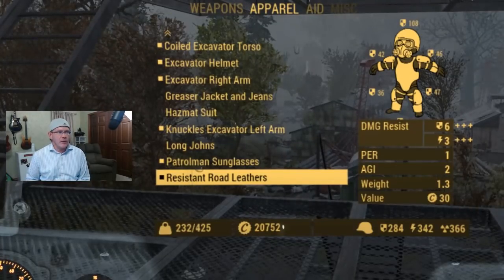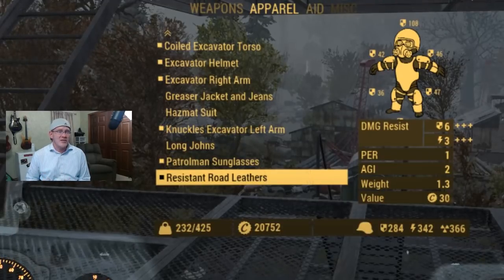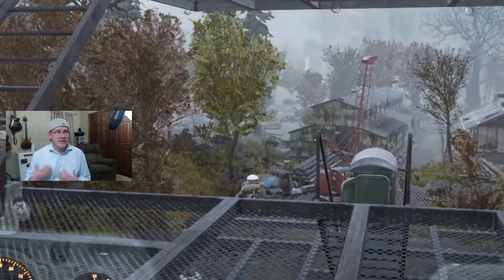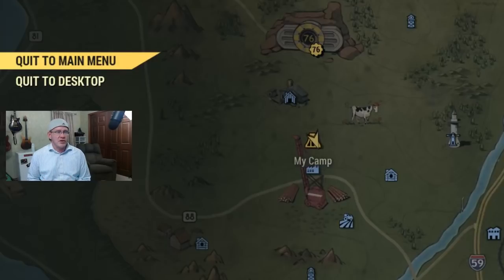Yesterday I did a video showing new players how to craft Excavator Power Armor. Here I am in my set — I like it for the extra carry weight. Right now I've got a carry weight of 425. The reason why it's so high is I have the calibrated Excavator legs, which brings me up to an extra 100 on top of the 100 that I get automatically.